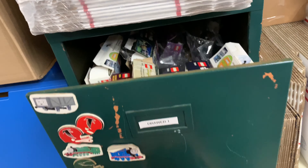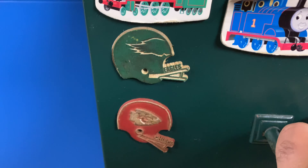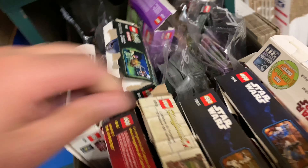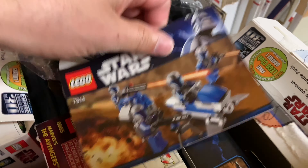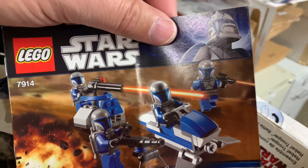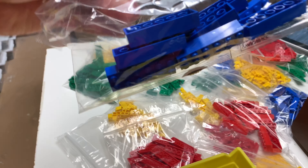I think he's going to have one of the rare times somebody buys something from this drawer. He's getting the instructions to set 7914. I used to have a bunch of those at one time, don't have any now. This one is from Yellow B1 — these two-by-six bricks. That is everything.